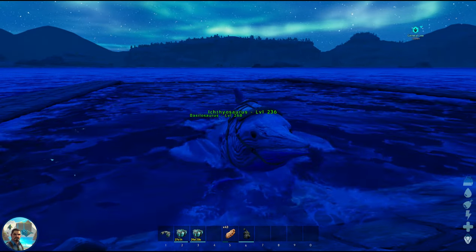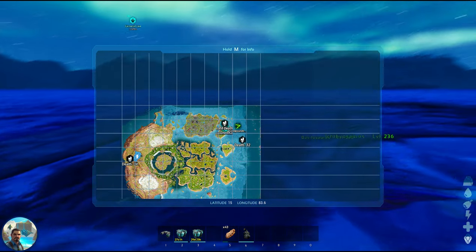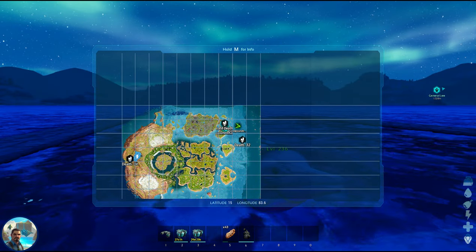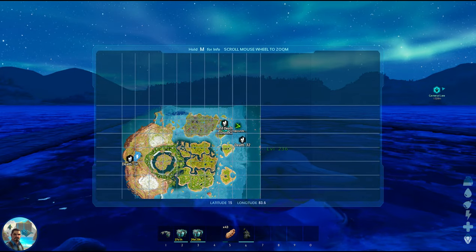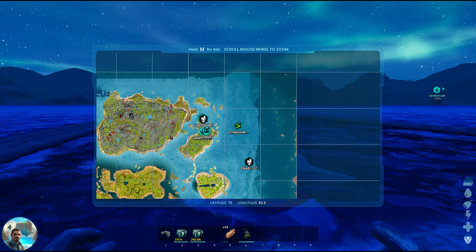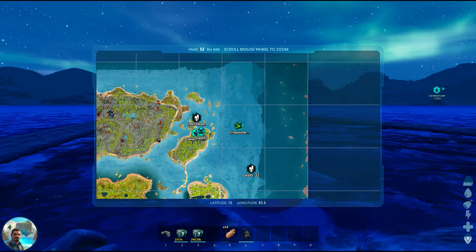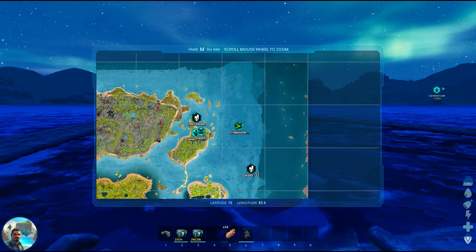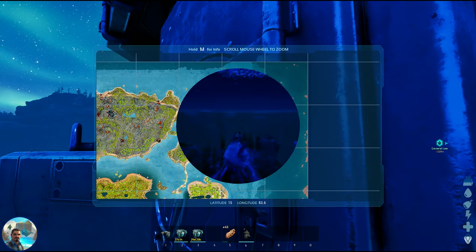Without further ado, let's get started. Where we're going to be hunting for donkeys is an area I call the trench, which runs north to south on the eastern side of the Center map. Donkeys are found in a plethora of levels here. We're going to look for anything 130 or above, and hopefully show you a good example of the amount of donkeys that can be found in this area.